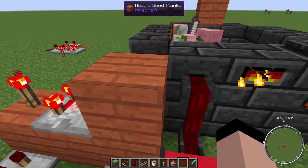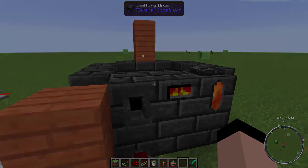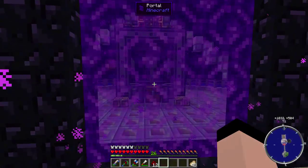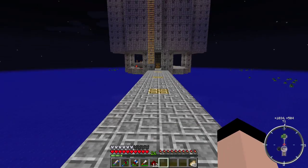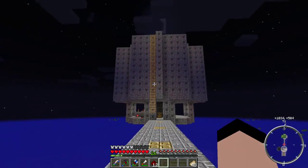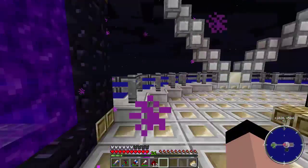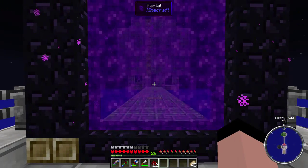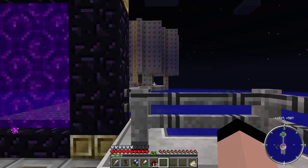Okay folks, we're back in the survival world. We're on the edge of our helix here, going off to where the power generation happens. I had to build this thing out a little ways - if you're too close to the mob farm, mobs actually don't spawn. They will spawn if you're basically inside here. It's like a 24 to 32 block radius where they'll actually start spawning.